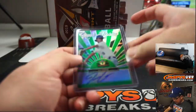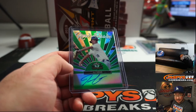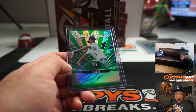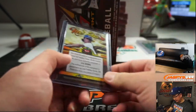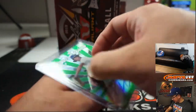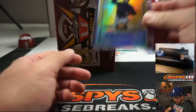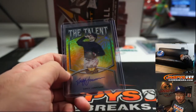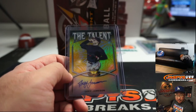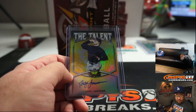Next up, we've got J.J. Goss. I don't know J.J. Goss — J.J. Goss, Royals maybe? Wes Thomas. 36 out of 99. The Talent autograph, Dre Jameson, 5 out of 10. Dre goes to Ryan Redman.